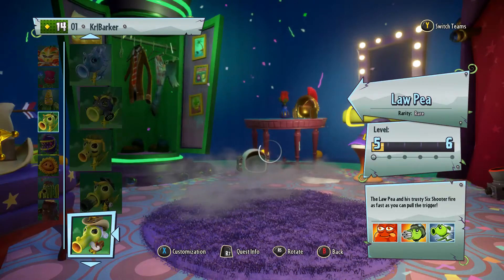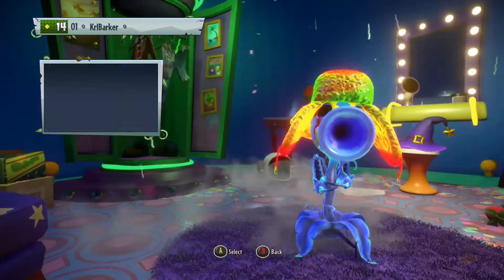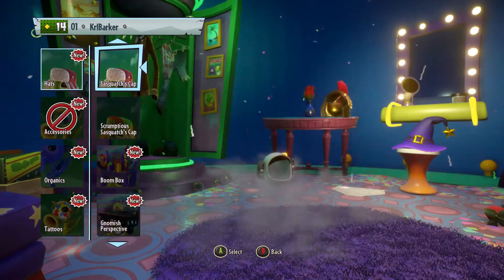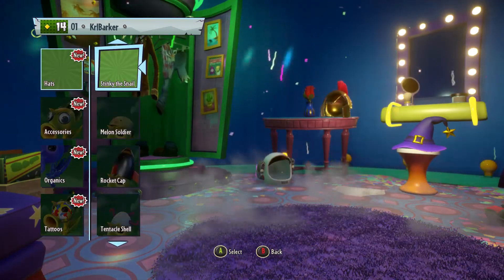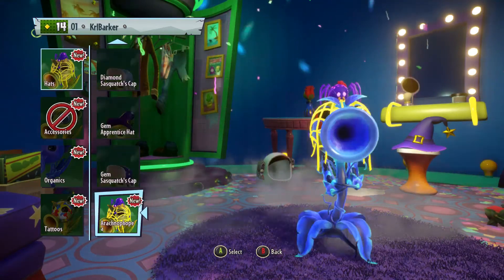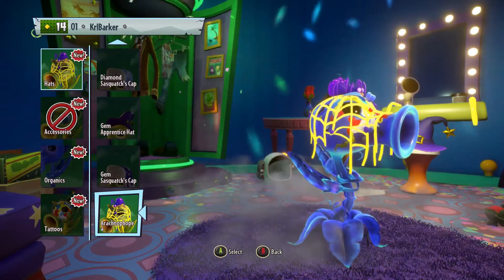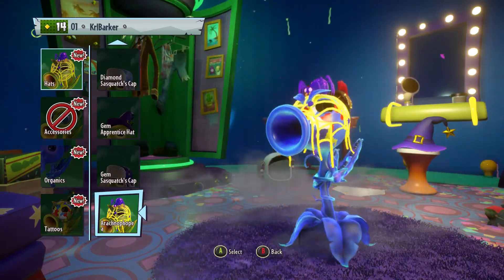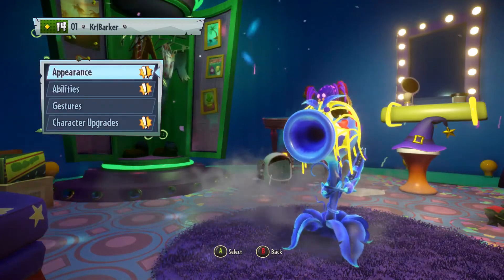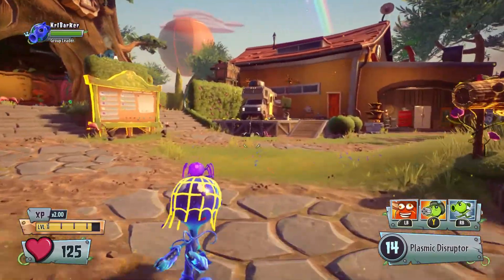Let me think — have I got anything on the Plasma? I think this will look quite good on this. Yep, we've got the Scrumptious but we'll change it for this one. It's the Arachnophobia — oh, how good does that look on the Plasma Pea? It bounces and everything! Oh wow, I do like that — that's pretty cool.